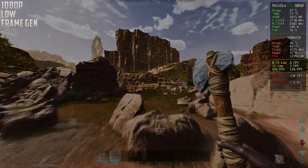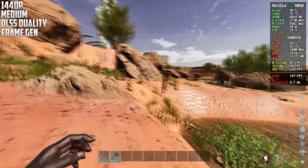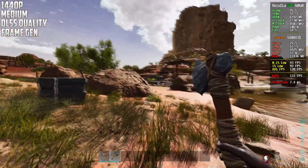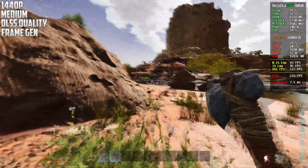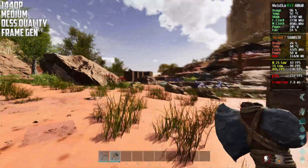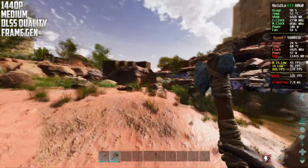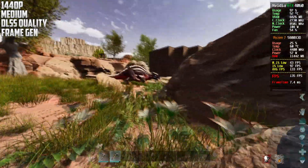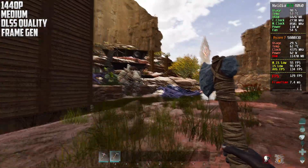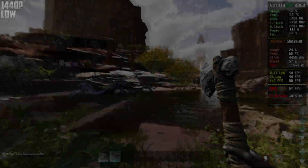This is now 1080p with DLSS on Quality, frame generation, and the lowest settings. By the distance it looks like we're getting a storm — I think there's a sun storm or something, there were a bunch of storms on Scorched Earth. Everything looks really weird, like I'm seeing it in a distorted way.